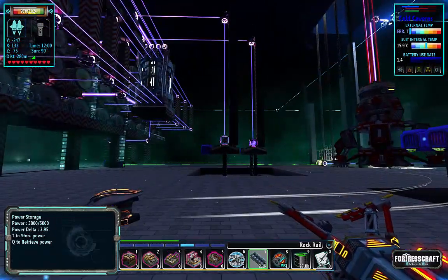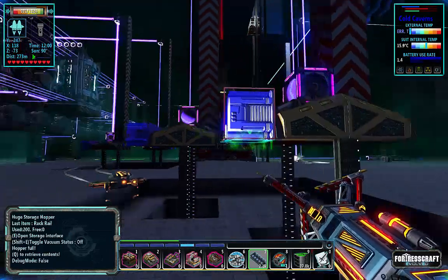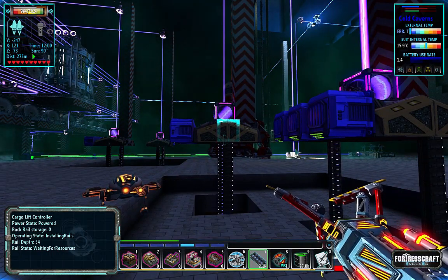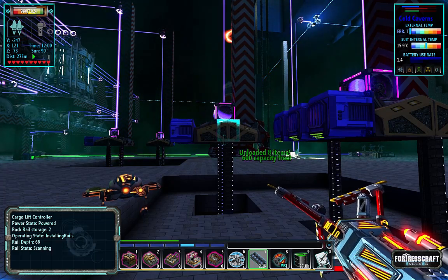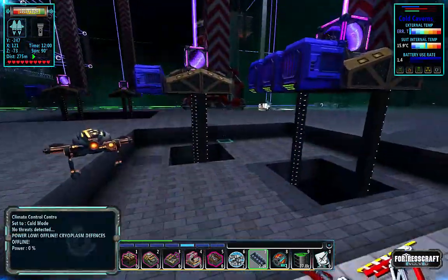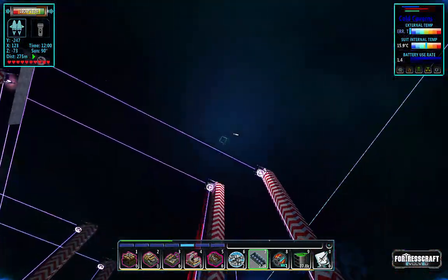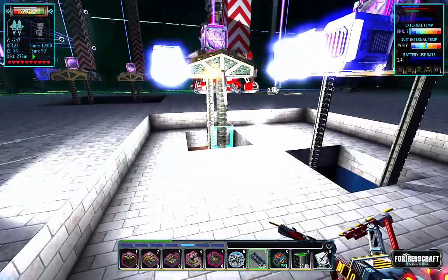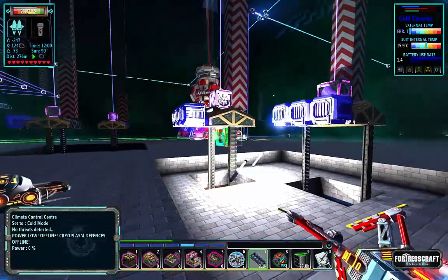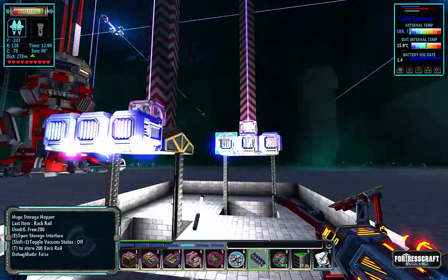Now we've got umpteen power going into those and we are now able to do the rack rail thing. This process takes a while — even with max power it's two or three blocks per second. We're talking about that trench, that hole that was set to 580. The height on that was set to 580 and I didn't poke the ceiling, so it's between 580 and 550 somewhere. It's got a ways to go, but it's decent — not super fast but rather decent.